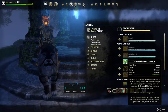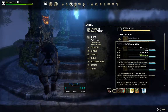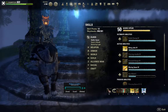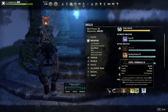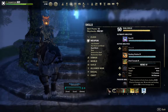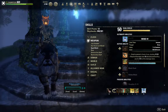The fourth ability is Biting Jabs, an Aedric Spear ability and Morph of Puncturing Strikes. For my fifth ability I have Steel Tornado, a Dual Wield ability and Morph of Whirlwind. For my Ultimate, I am using Rend, which is a Morph of Lacerate.